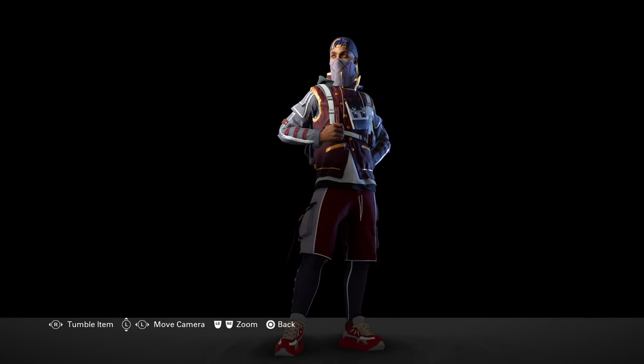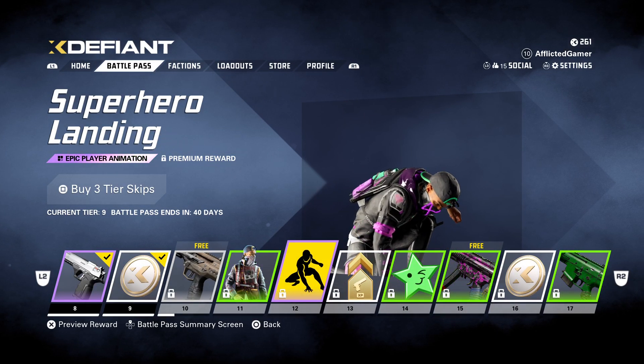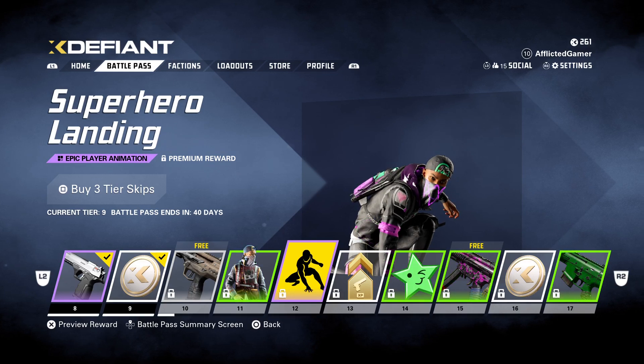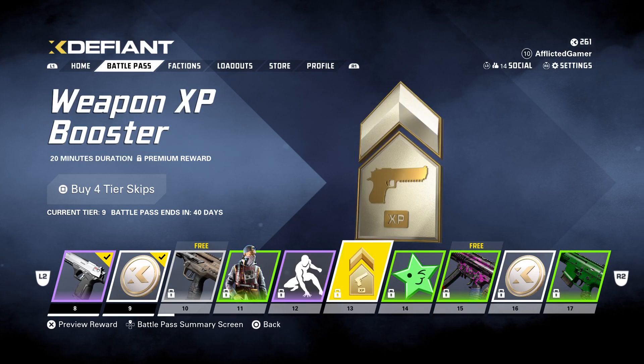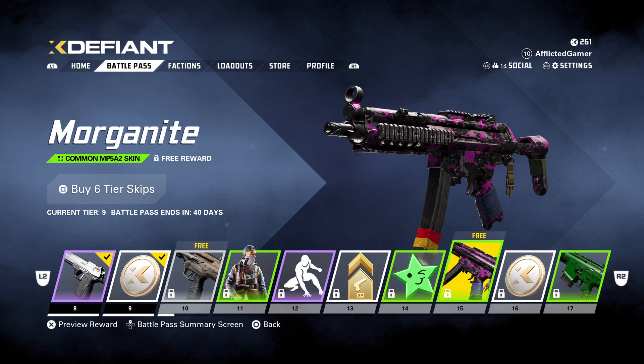He's for Dead Sec — I like that one. Superhero Landing emote — I don't really do emotes in PvP games, so that doesn't mean a whole lot to me. Weapon XP booster for 20 minutes is great. Same thing with these — when you get a kill or someone kills you, you can do these little emotes. It's a funny little gesture thing, but again it's something I don't bother with personally.